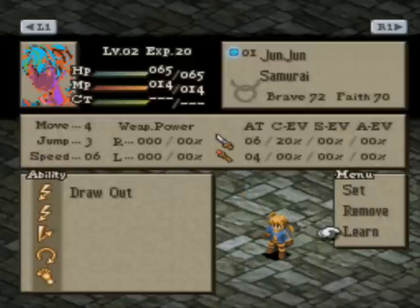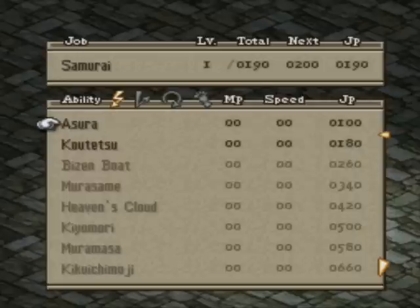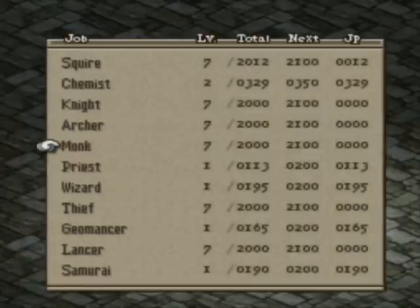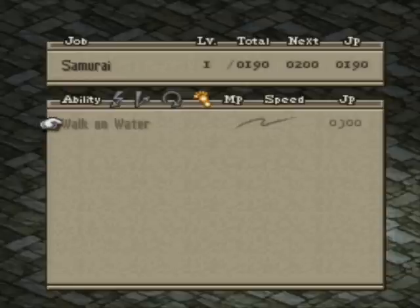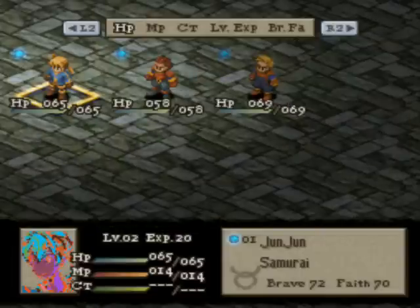Okay, to show you my team — Junjun Ramza is already a Samurai. The first ability I'm really going to go for is Blade Grasp, because it's really the only ability that's going to help me out much in chapter 1. I can't use Draw Out abilities because I'm not going to equip a katana until it's actually available to me — I don't want to make it too simple. So no Draw Out abilities; Two Hands is also kind of non-important. Equip Knife I don't need. Walk on Water — there aren't many missions in chapter 1 where you really need it; you get to worry about water depth really only later in the game. Meatbone Slash could be helpful in a pinch, but compared to Blade Grasp, it's just not nearly as important.